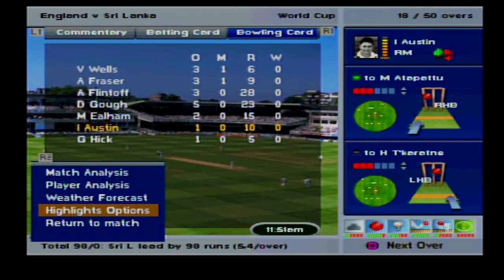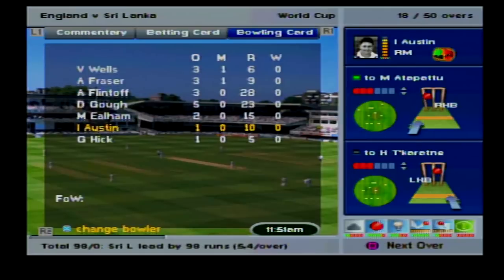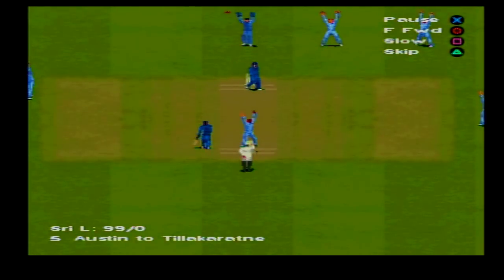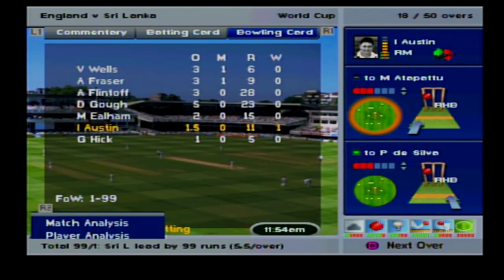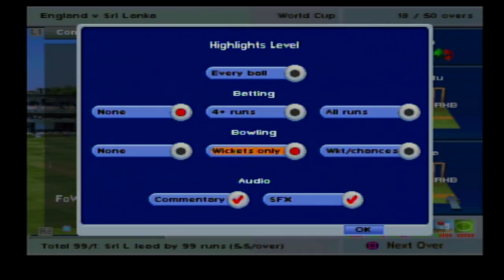We can turn on highlight options - wickets only really. We don't really want bad highlights because we're just getting absolutely thrashed at present. We might have a wicket coming then. I'll move it to chances - we go into this. Yeah, wickets and chances, that's what we want.